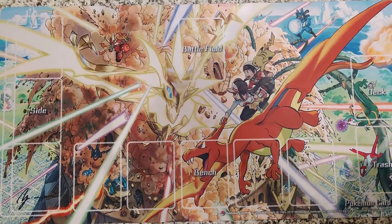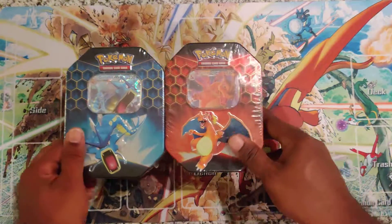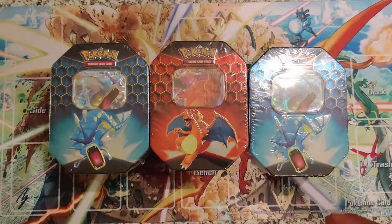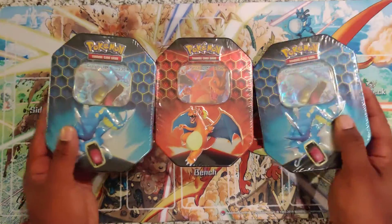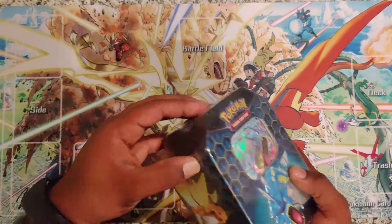What's up YouTube world? It's your boy Fonzie and I am here with another opening. This time we have the brand new Hidden Fates 10s — 1, 2, and 3 Gyarados, Charizard. I'm missing one, but it's fine. I have another one of the Lightning Pokemon, Raichu, but we got these three today. So we're going to open these up and see what we get. Set these two to the side, we're going to start with the Gyarados.